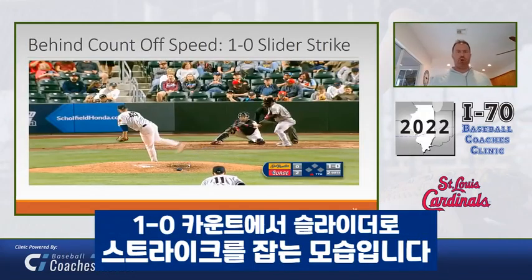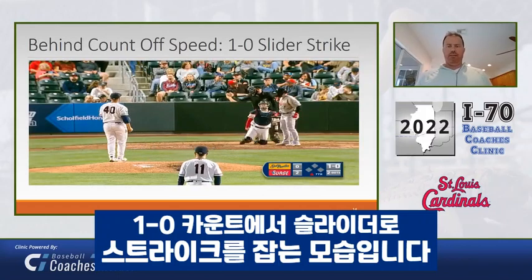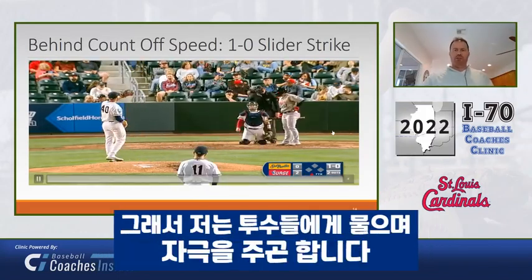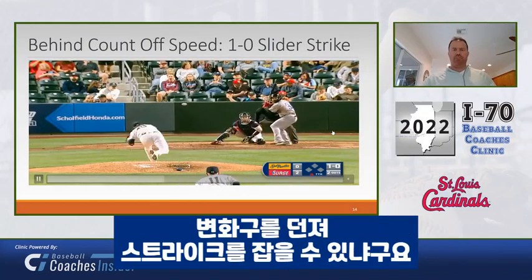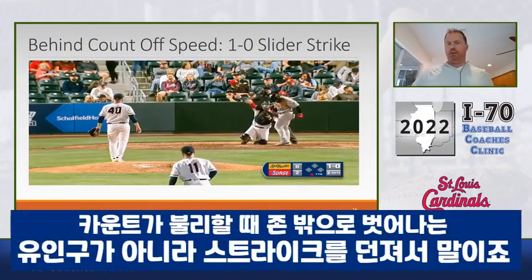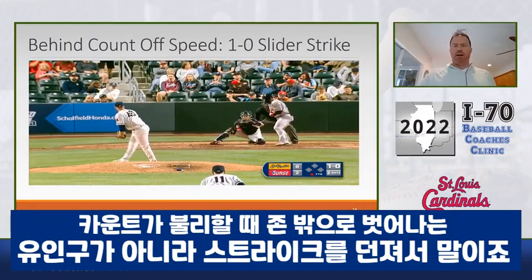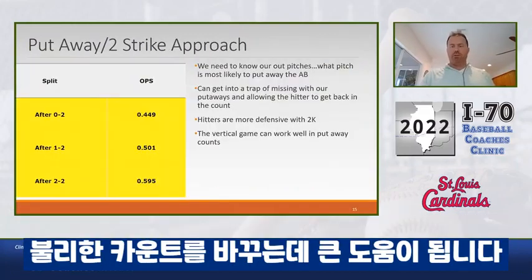Here's an example of a guy throwing a 1-0 slider for a strike, because that hitter is looking to do damage on a fastball middle. I would challenge your pitchers and ask yourself: can he throw an off-speed pitch for a strike — not always a chase, but for a strike — when he is behind in the count? Because that can be a great equalizer.